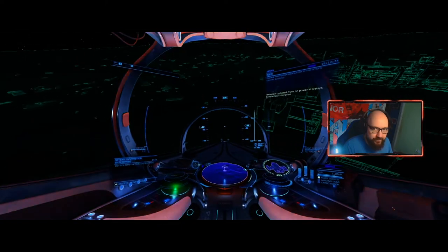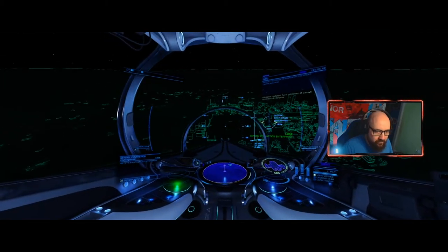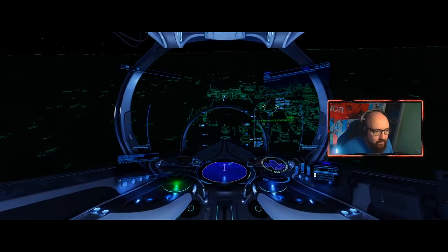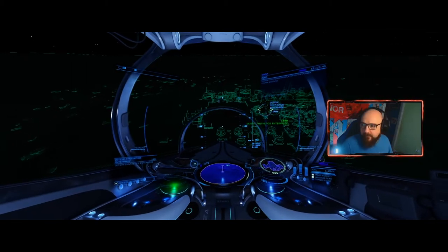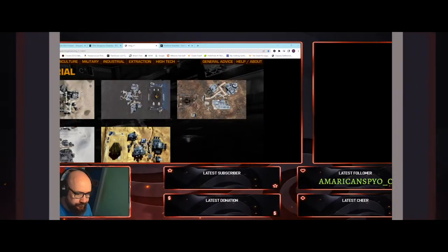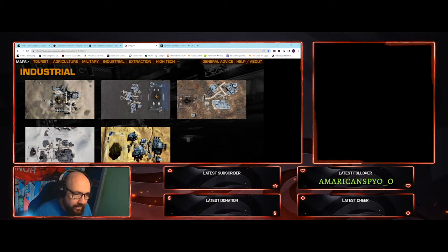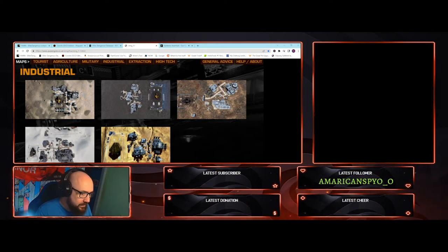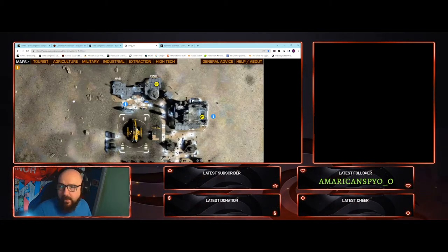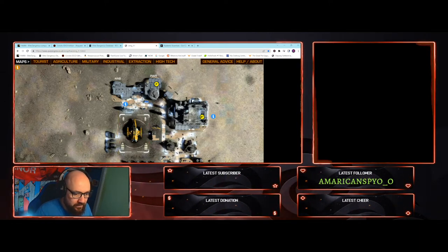We've crashed into the floor — excellent. Okay, let's see what we've got. It's this one. The power building is literally right in front of us. This should be a piece of cake.